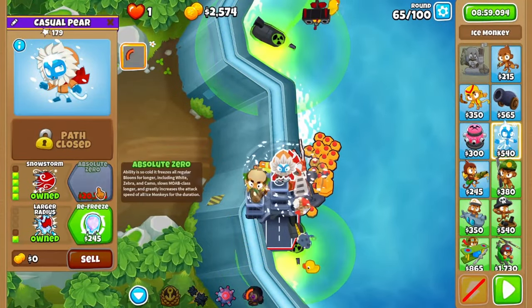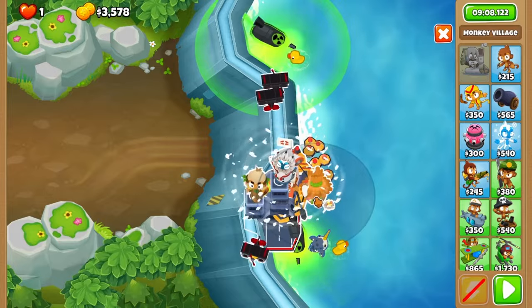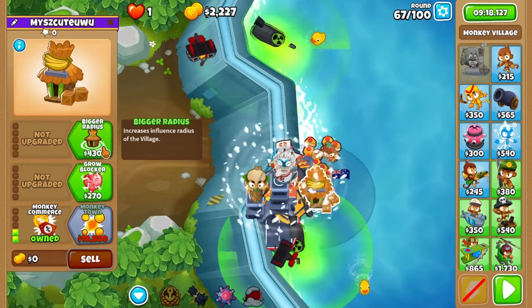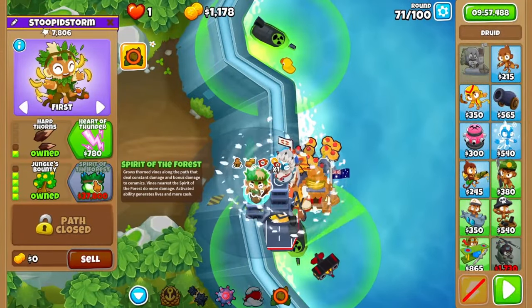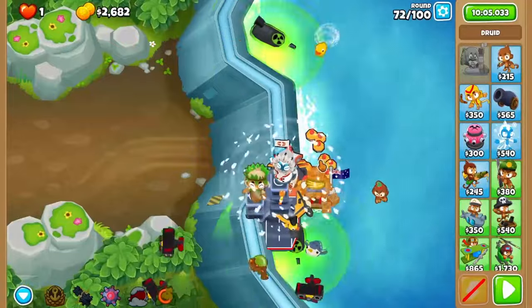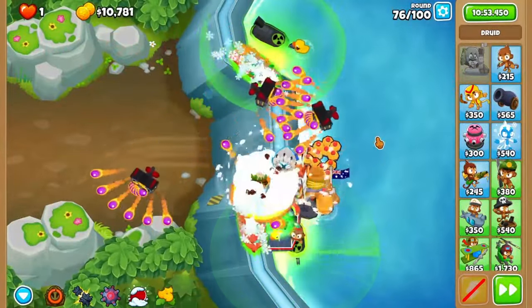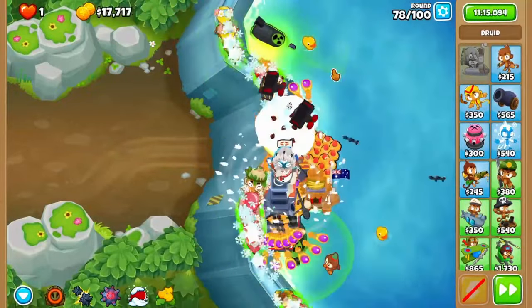Continue on to round 66 where you'll upgrade to snowstorm on your ice monkey. Then on 67, place a discount village using the ice platform next to Brickle. Give it jungle drums after 67, then skip ahead to round 72 where that druid will become a jungle's bounty. Now we're really cruising. Skip all the way to 76 where you'll use naval tactics to play it really safe. Same idea again on 78, twice for the large ceramic waves.